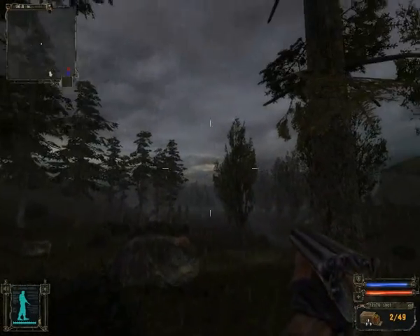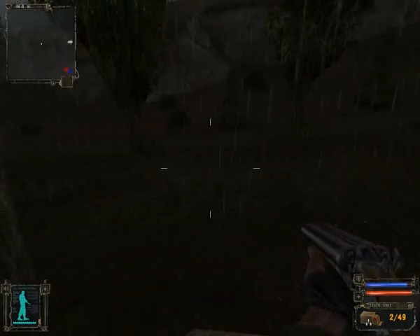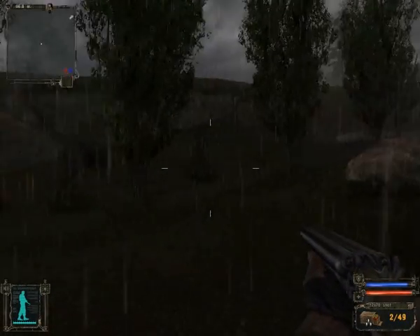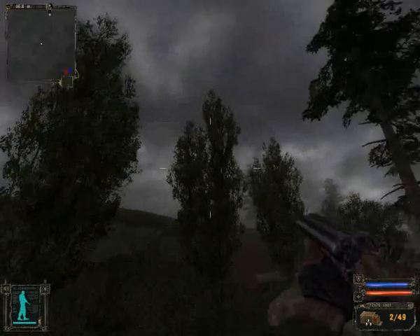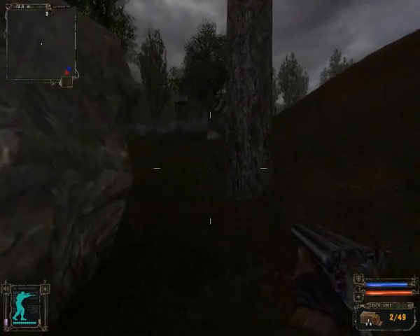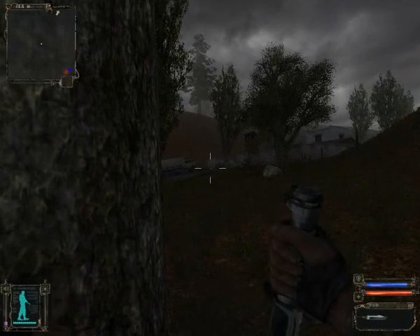I've chosen the perfect time of day to show off lighting effects, but if you go ahead and look at the gun and everything else, it appears wet. It's a new little added effect, along with the rocks and such. I mean, it's raining, so they should appear wet. And suddenly it stops. So go ahead and make our way to garbage here. Of course, fight off some bandits — not with that.